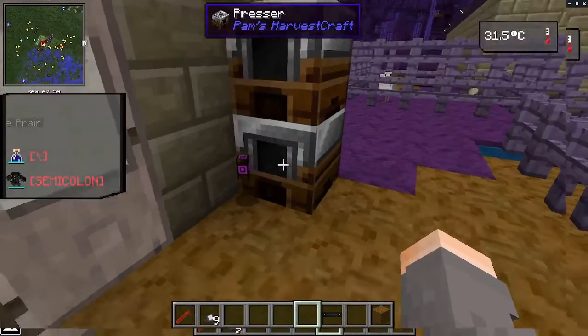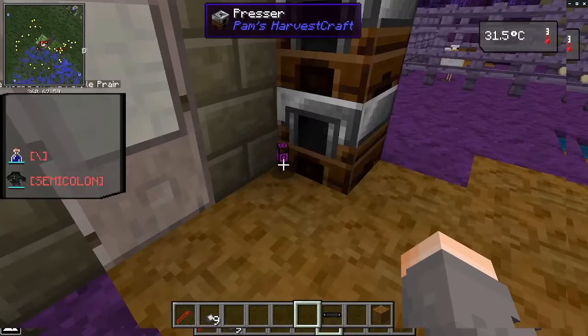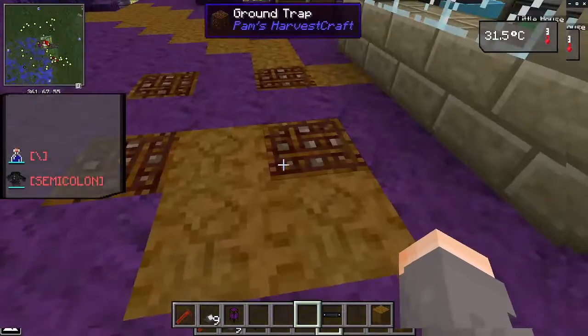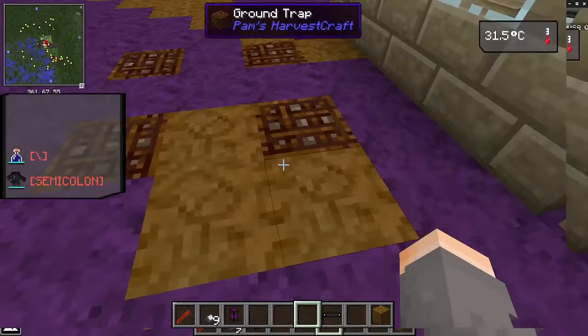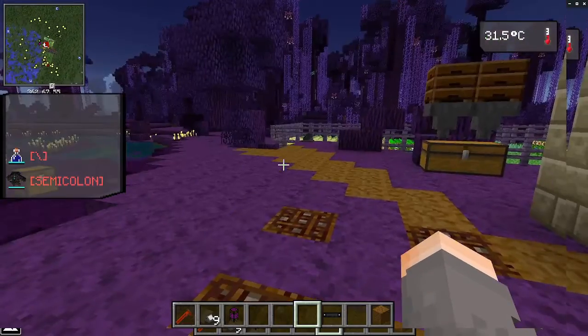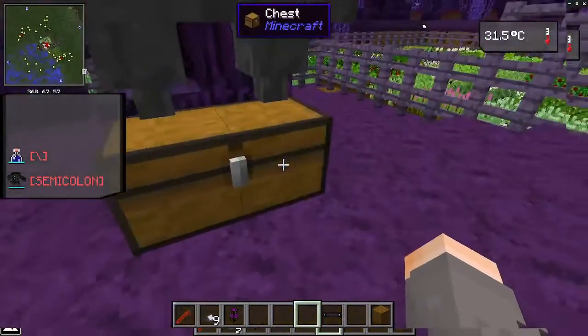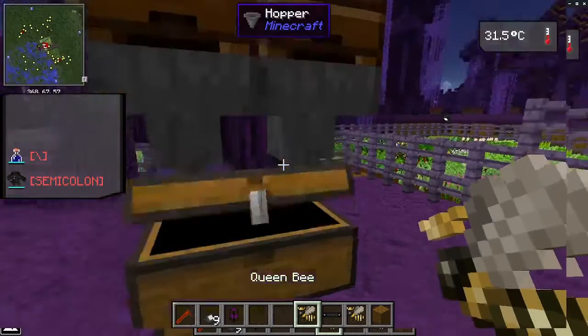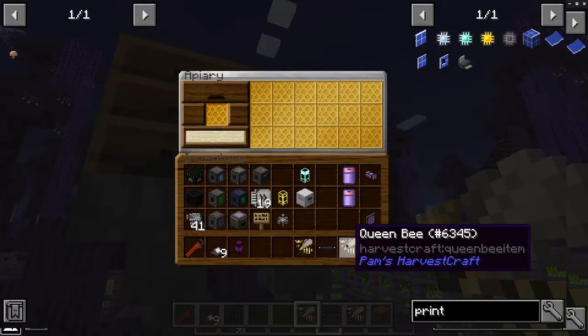A couple of pressers. The ground traps don't work — there are animals here, but the ground traps do not work here. The beehives do work. Let's get them set.